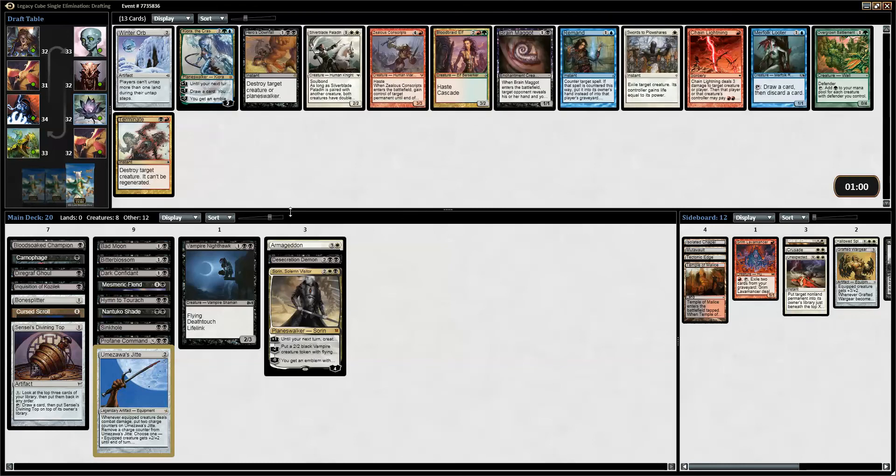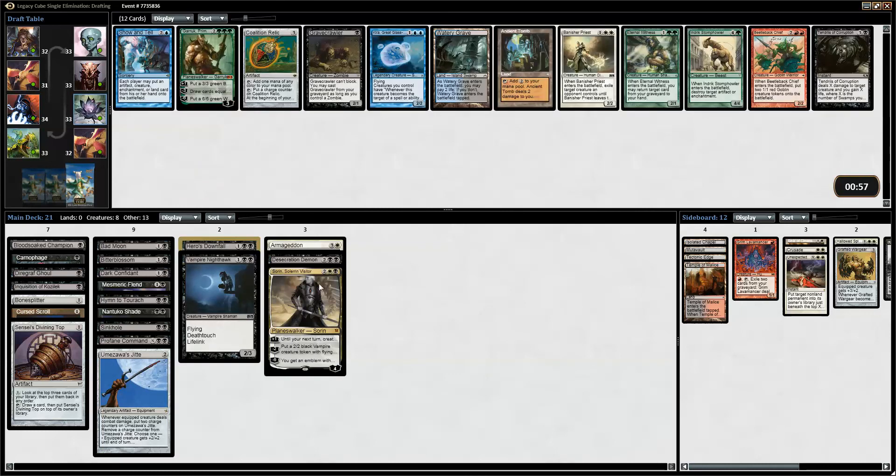Alright, let's see — we got Winter Orb, Hero's Downfall, Brain Maggot, and Swords to Plowshares. I'm gonna pick Hero's Downfall — it's expensive, but we need the effect. Then we got decent removal and also Ancient Tomb, Coalition Relic, and Gravecrawler. Don't think we can take the Relic.